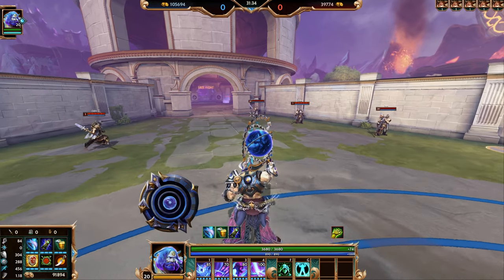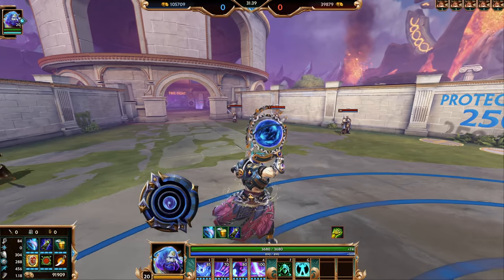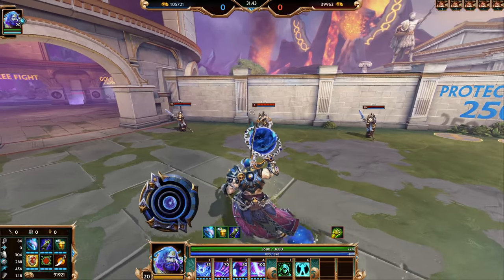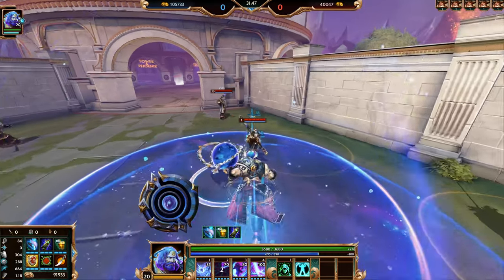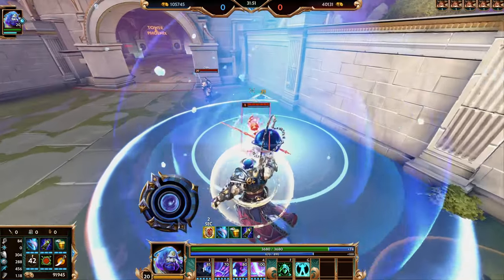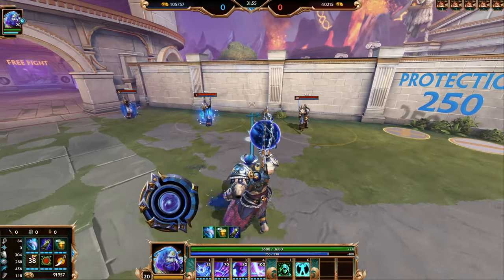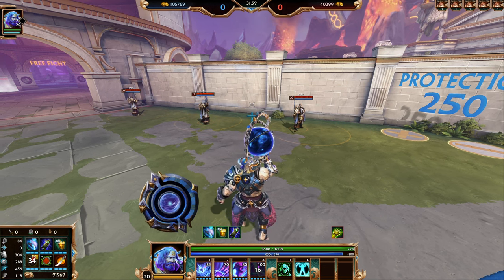Let's kick things off with my quick guide to Atlas. Like I said previously, Atlas is Smite's first true support. He does next to nothing for damage and hits like a wet noodle. So if you're trying to do any damage or you're just boxing with the enemy and forgetting about your teammates, you're going to be absolutely useless and lose your matches.